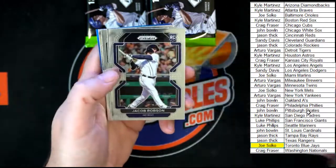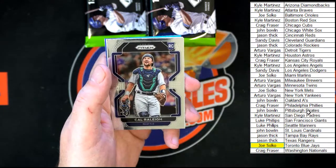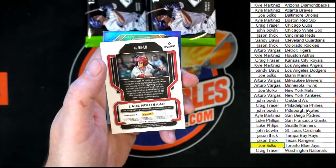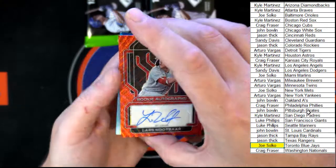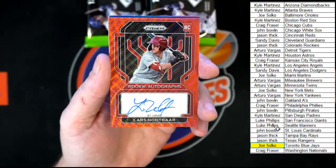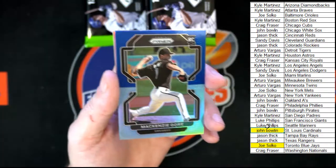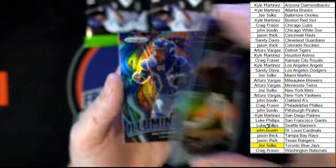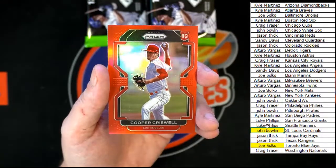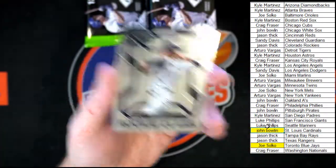Right behind that we've got Velarde, blue Prism Tier 2, and the Mookie Betts Fireworks — very nice. Bauman, Tucker, Robson, Rogers, Abreu. Cal Riley rookie for Seattle, Lars Nootbaar 31 of 75 going to St. Louis — John B. Behind that, Gore, Perez Illumination in the hot box two-tone blue, Criswell red rookie Prism, and the Baz rookie class.